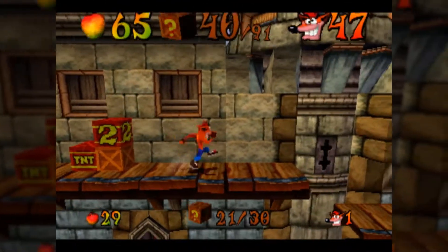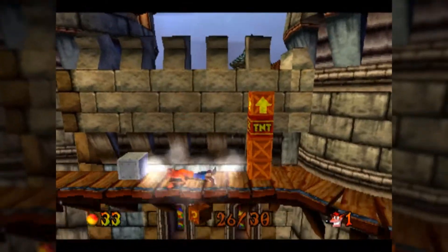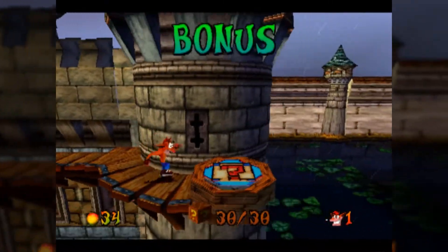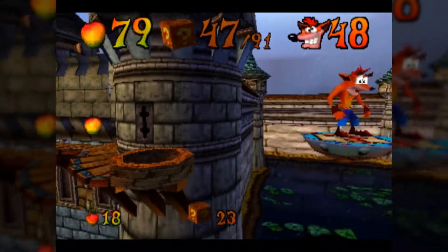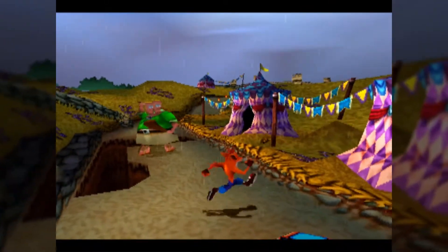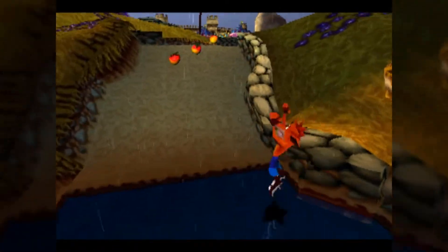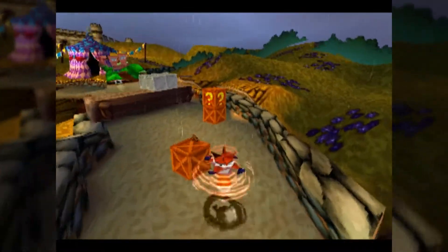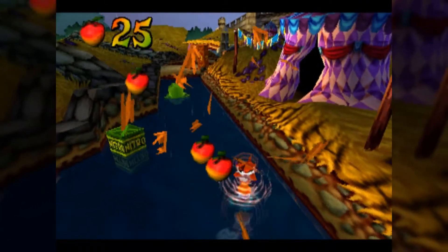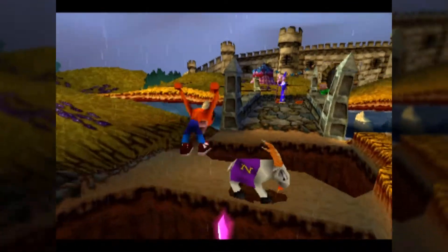Otherwise this bonus level isn't much more than what we've seen. The one tricky part is where my brain sometimes forgets I have a double jump and I don't double jump over the TNT crate — you need to reach another crate after hitting the exclamation point crate. That's just me being so used to playing Crash 2. A lot of people play Crash 3 or any later Crash game and immediately go for the double jump. The GBA Crash games — I think one was called Entranced — also had the power-ups and are honestly relatively decent games until you have to do the relics.